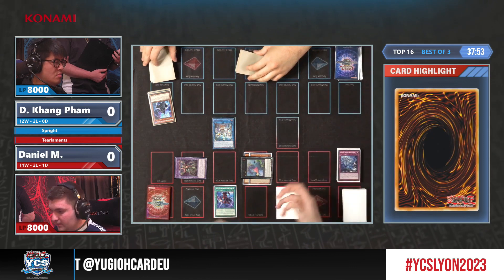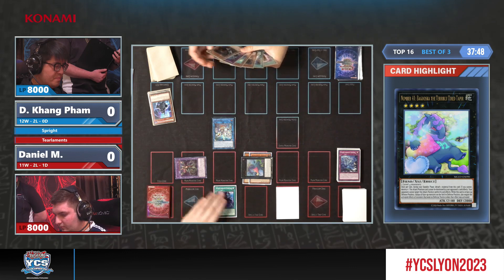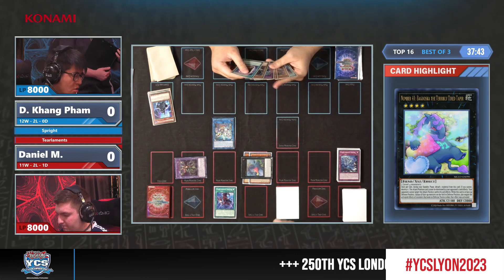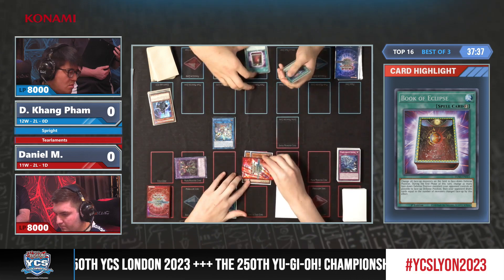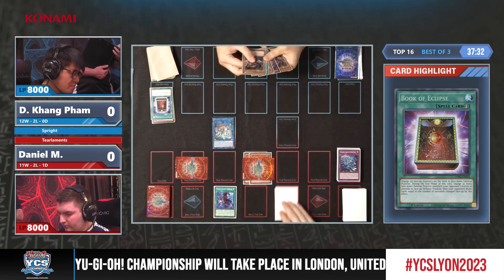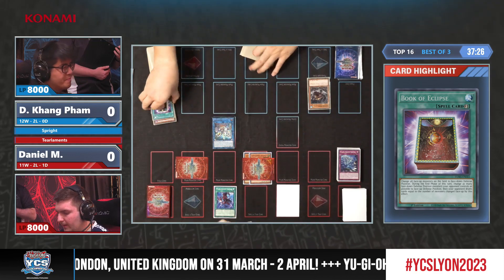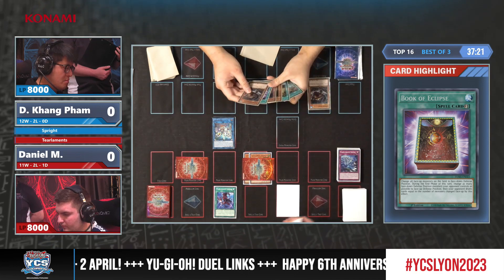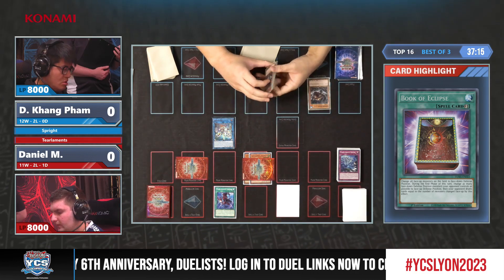This is not an opening we've seen yet — maybe he knows he's up against Spright. But I see a huge punish in the form of Book of Eclipse, and here it comes from Dinkang — Book of Eclipse as the first card to fight back. This could turn really badly for Daniel, who is still able to do a few plays. Let's see if he activates the Elf right away to get back the Merly and then use the Screamer — if he doesn't, he's in big trouble.